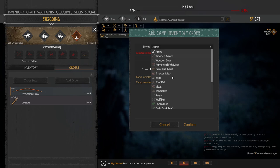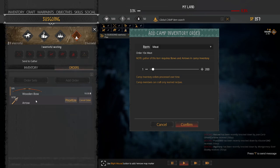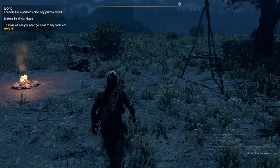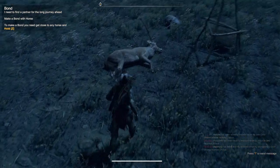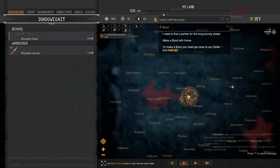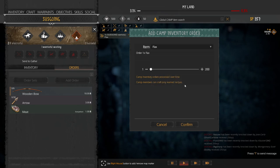Thinking early game, we want to queue up several items. First, we're going to want meat to feed our people. I recommend setting the meat order at or above the number of people in your camp. If you do not gather meat or send people out for meat, they will starve and die. To get meat, you require bows and arrows in the camp inventory — we have those, so we should be good.